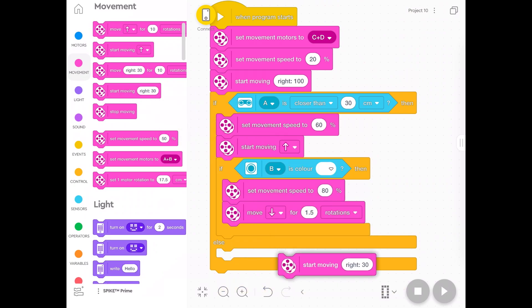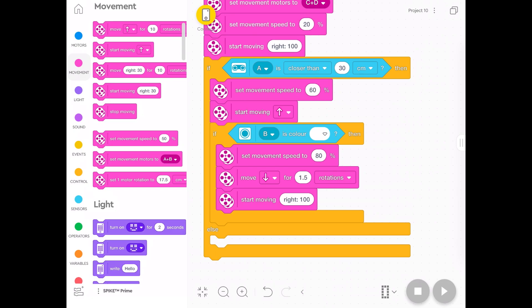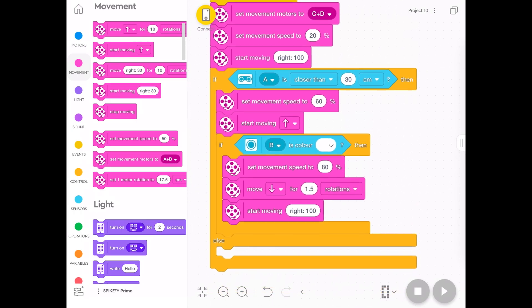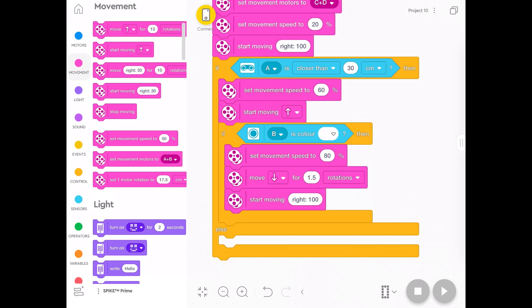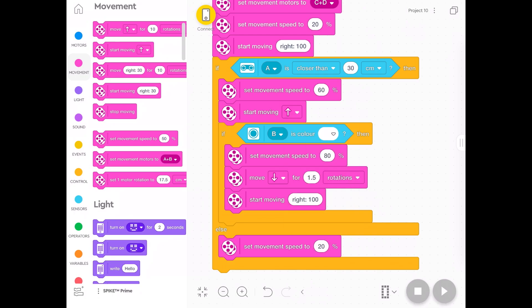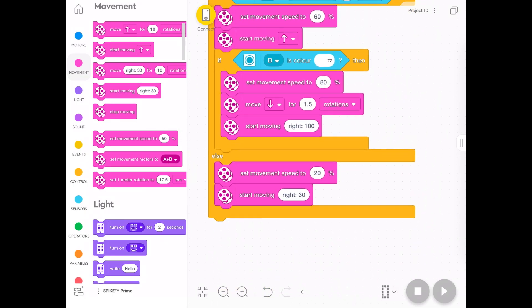Then we're going to start turning again — 'start moving right' — so after it goes backwards a bit, we're going to keep turning at 100% spin again. We want it to spin on the spot after it goes back towards the middle, then it goes around and around until it sees the other robot, charges towards it, and if it sees the white line it'll go backwards again. If none of this happens, we set the movement speed back to that slow 20% and make it do that right turn of 100 again.